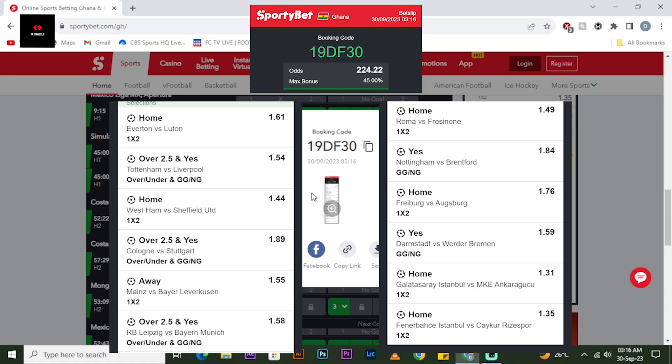So this is the booking code for the 224 plus — Saturday and Sunday combined, 12 selections: six for Saturday and six for Sunday. This is the booking code for Sportybet Ghana, divided with Saturday on the left and Sunday on the right.